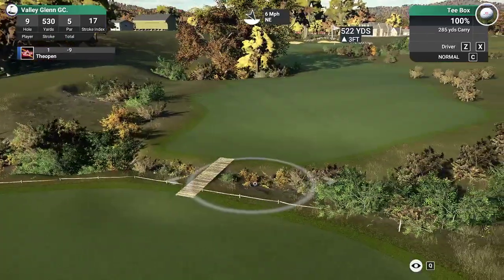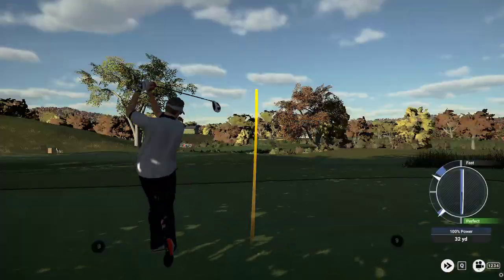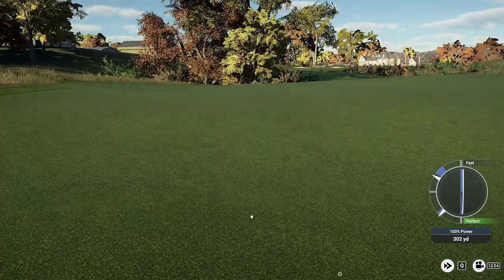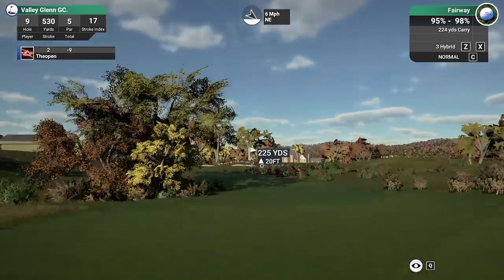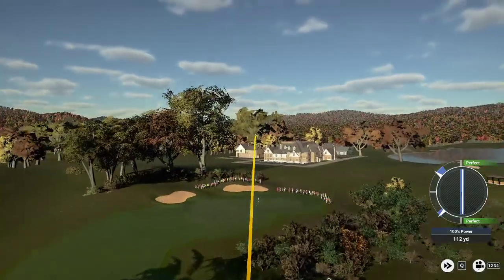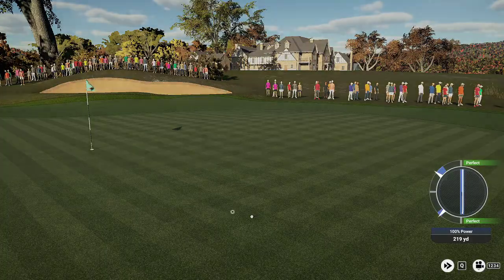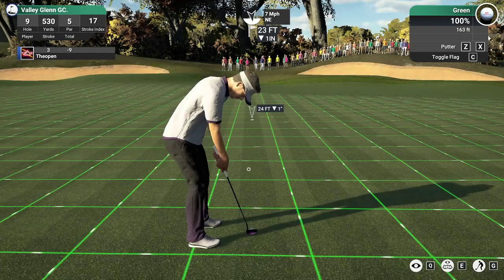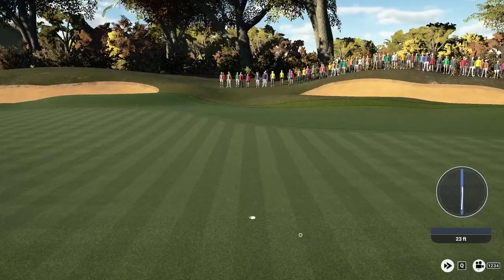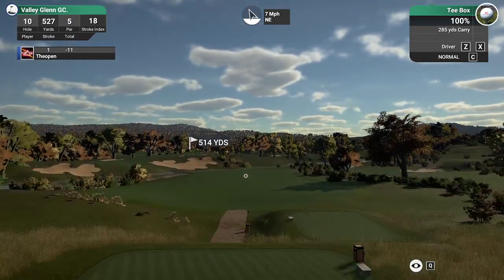Teeing off on this next hole — wind could be an issue on this one, and well, we're about to find out. Looks like he's going through some trees, but he's got to be pleased with that, about 225 to go. That looks like the hybrid. Fantastic work on this par five hitting the green in two, and oh my, what a putt — a very long putt right into the cup!